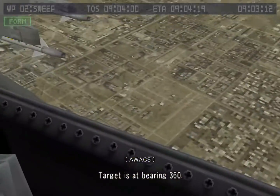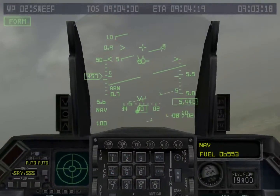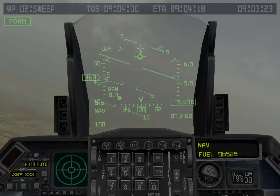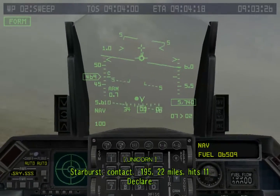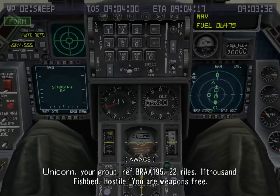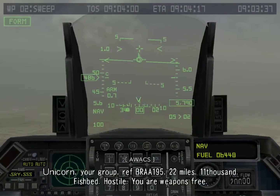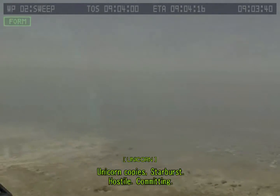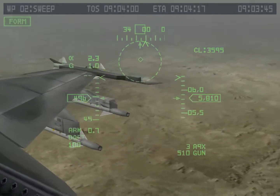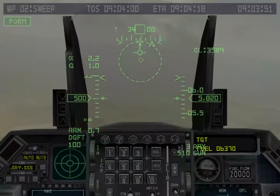Target is at bearing 360. Roger, nav data Starburst, thanks. One thing that annoys me about the Falcon's HUD is that it doesn't show you how high and how fast you are supposed to fly. On the Hornet and a few other planes it does, with a number under your current speed and altitude. Starburst contact, 195, 22 miles, 11,000, clear. Unicorn, your group, BRAA 195, 22 miles, 11,000, fishbed, hostile, you are weapons free. By the way, are you getting the hang of the beeps in this game? There is a Master Caution beep for stalling, one for waypoints, and at least one for a new contact showing up on the warning receiver.